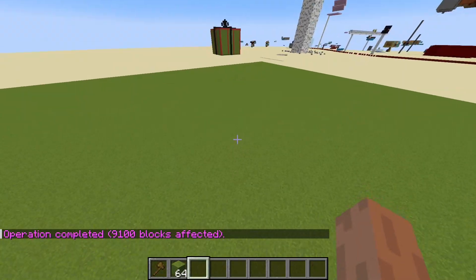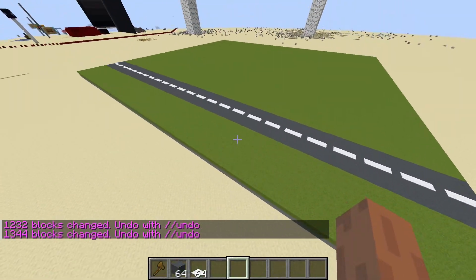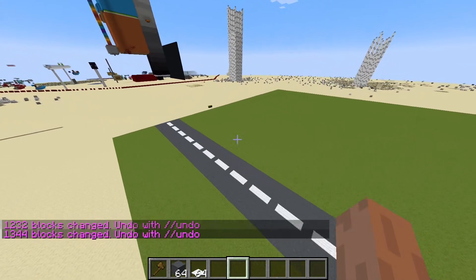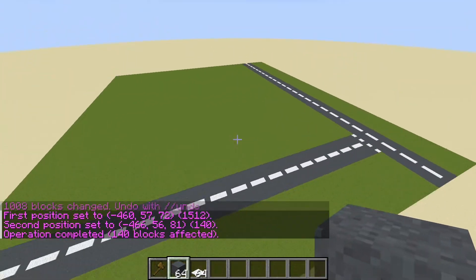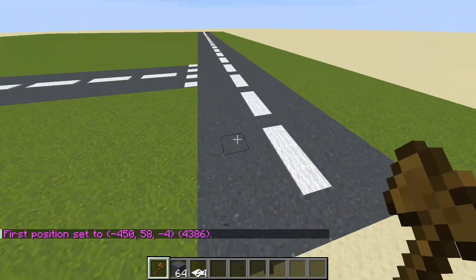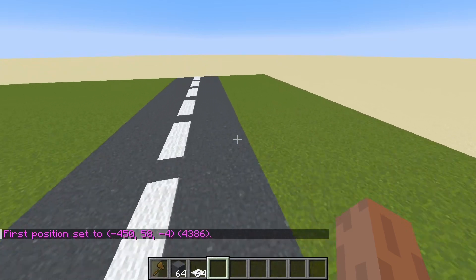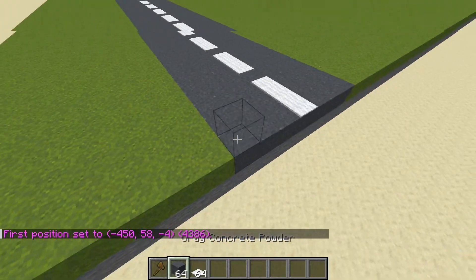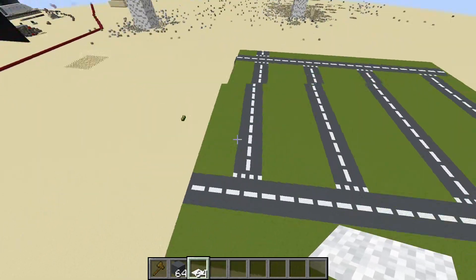Now I should probably put in some roads. That's the first bit of road. I think I should do all the roads before doing the buildings. That's the second road done. Let's do another. I think I've got an idea - I'm going to have two roads on the edges, and then a bunch of roads between, and then I'll put down some of the buildings. So I've done all the roads now. Now I'm going to place down some buildings.